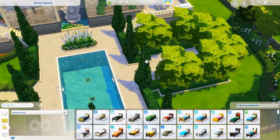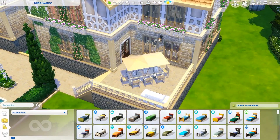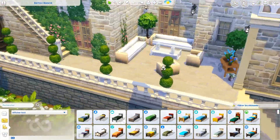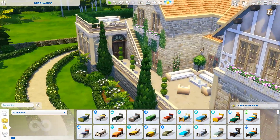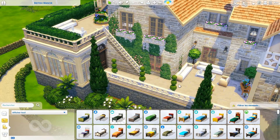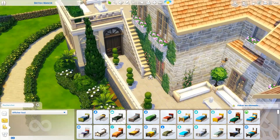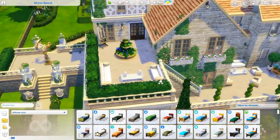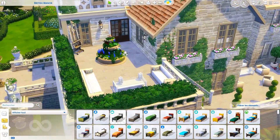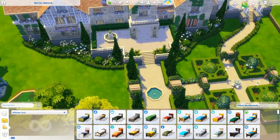We have a jacuzzi just here, and several terraces including an outside dining room with a barbecue. Here is another terrace that is more of a chill terrace. And if you go up — which is something I like, though I don't do it often in my builds — having two different levels outside connected by stairs is something I enjoy. Here is another small terrace where you can chill, and if I remember correctly it leads to the painting studio. But we'll see that a bit later. Let's go inside.